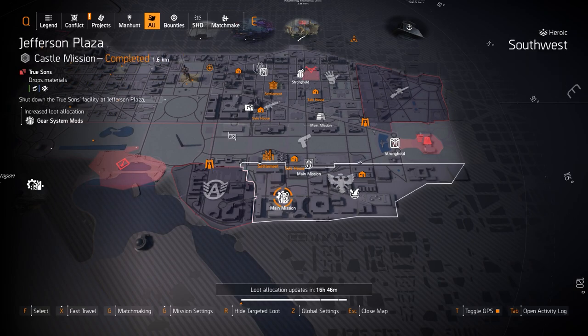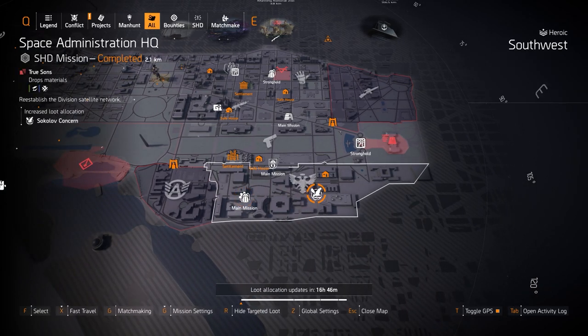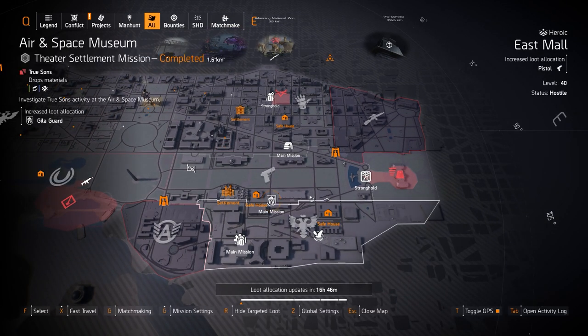Gear system mods at Jefferson Plaza if you need a 12% critical damage mod or something. Sokolov Concern at Space Admin — I have multiple build videos with Sokolov chest and backpacks in the top right card. Those are always worth farming for — all-red Sokolov chest, backpack, all pieces. That's about it for East Side target loot.